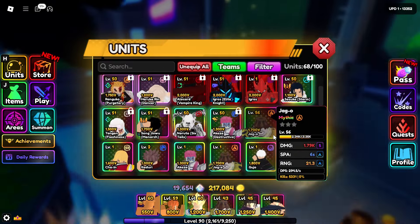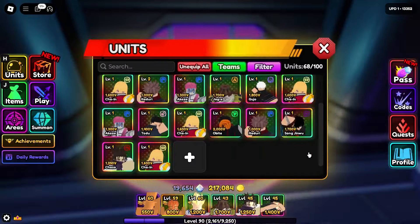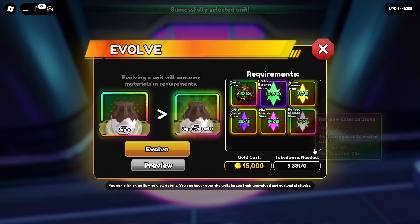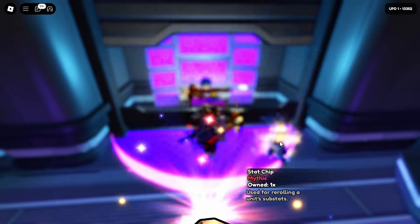First, you're gonna want to get good enough stats on one of them — just do some infinites or paragon with the thrice modifier to get that. Then you take this unit — you can see I have Joe with S, A, and A — and you're going to evolve that unit. Evolving the unit gets you better stats on it.